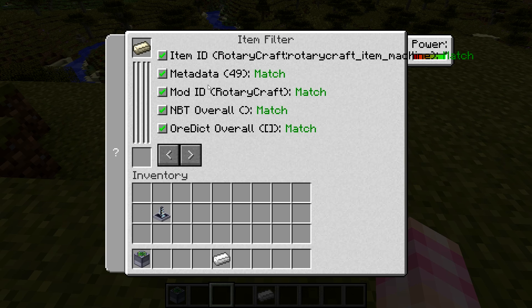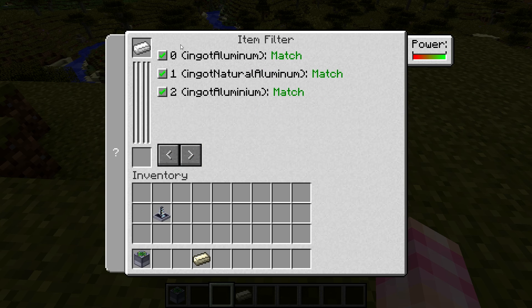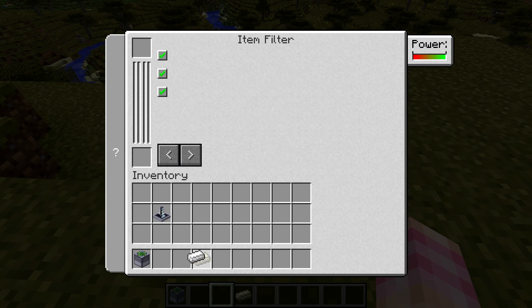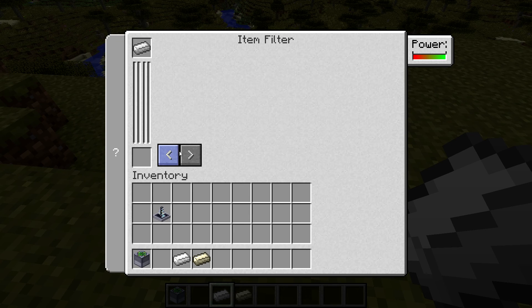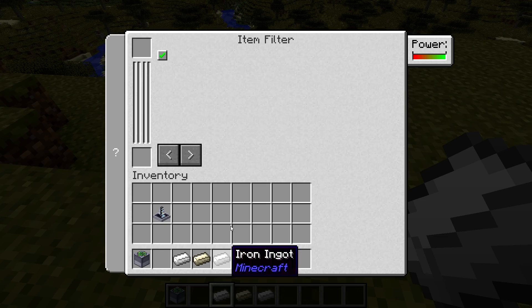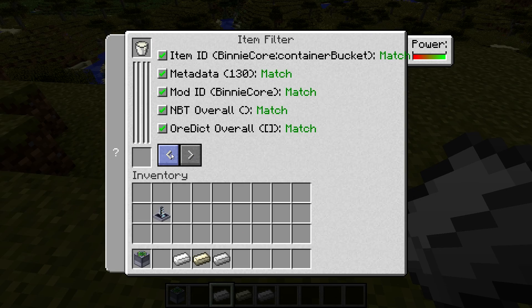If we stick a silver ingot in there, you can see it's got the item ID for RotaryCraft — this is a RotaryCraft silver ingot. It's got metadata, the mod ID, NBT, and the ore dict. If you go to the next page, it's got 'ingot silver match.' If I take an aluminum ingot and stick it in, it's got more — it's got 'ingot aluminum,' 'ingot natural aluminum,' and 'ingot aluminum.' This appears to be the ore dictionary data for these ingots. If we grab an iron ingot and stick it in here, you're going to get 'Minecraft iron ingot,' no metadata, and 'ingot iron.' So this is going through and looking up all the information about whatever item you put into it.